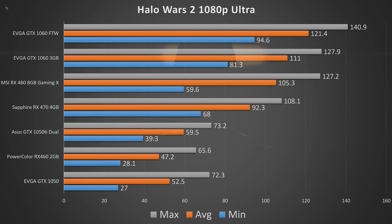I'd assume the 4 gigabyte RX 460 performs similarly to the Ti, but I don't have one to test right now. If you're looking for an AMD option around $164, the RX 470 4 gigabyte model delivers solid 60 fps 1080p gameplay. It had a minimum fps of 68, an average of 92.3, and a max of 108.1 — pretty awesome at that price point.